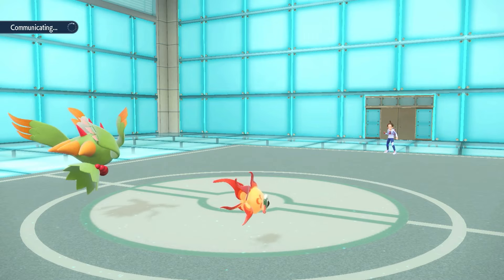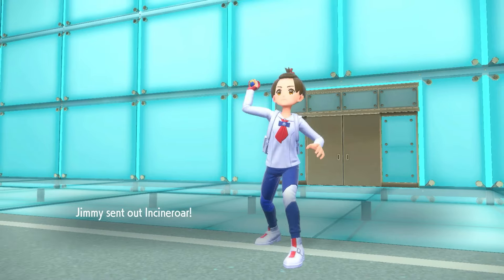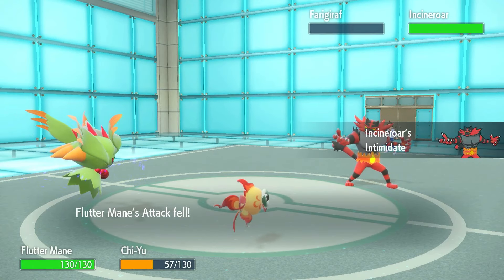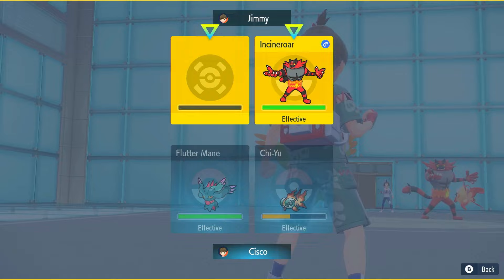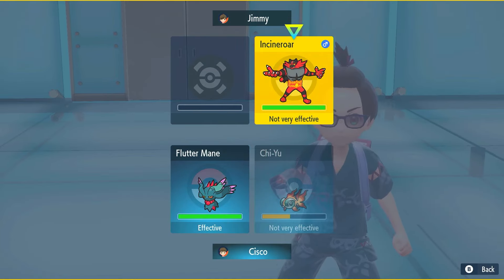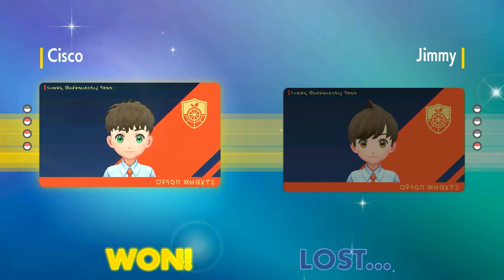But hey — we picked up the KO on Urshifu, we outsped it, and we chipped up Goodra a bit. That chip mattered — I think if it wasn't for that chip we wouldn't have picked up the KO. We go for Dazzling Gleam and Dark Pulse to try to flinch it, but that's GGs — battle is cancelled. Let's go! Septile did some work.